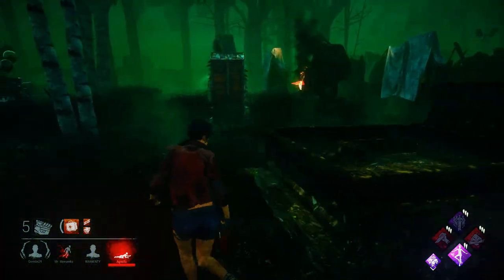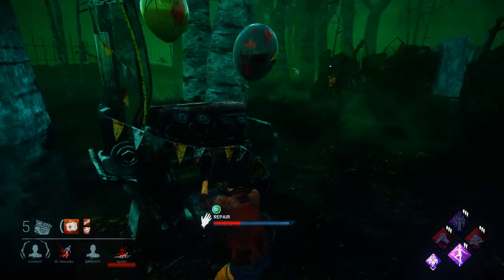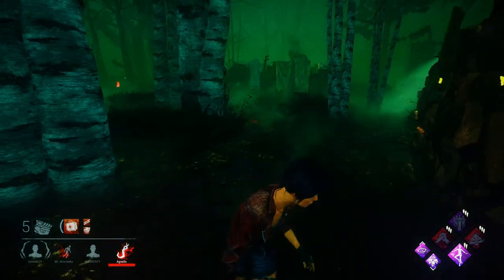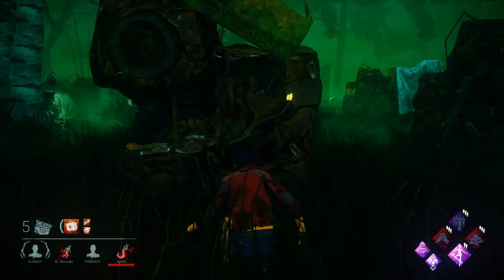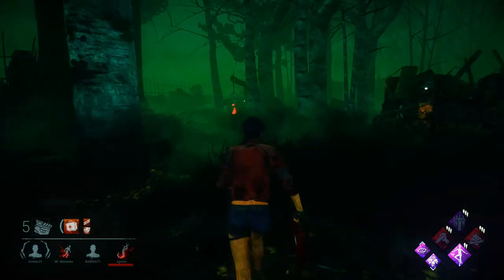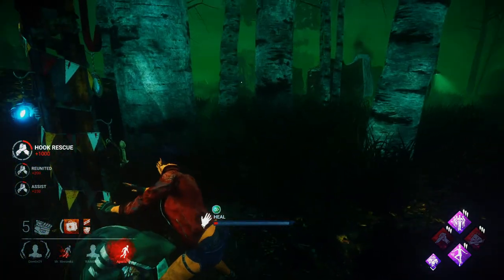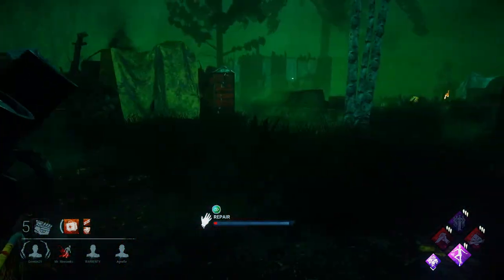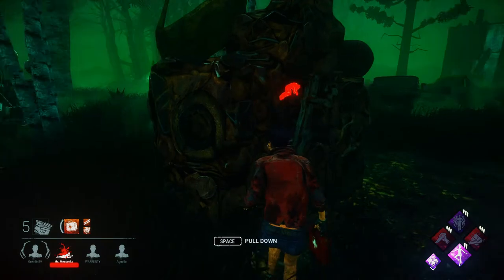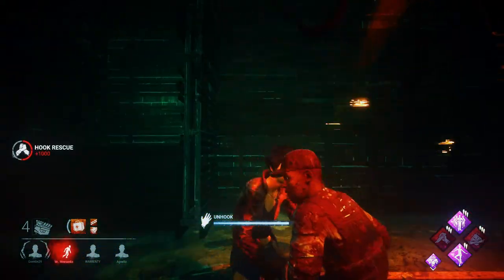He downs Fang and was coming towards me, so I got a little bit away from the gen, then got back to it. He shoots Fang and I decide to hide so I can go for the rescue. He has Pop Goes the Weasel, which was kind of annoying, but it didn't affect me too much. I save Fang and then decide to heal.